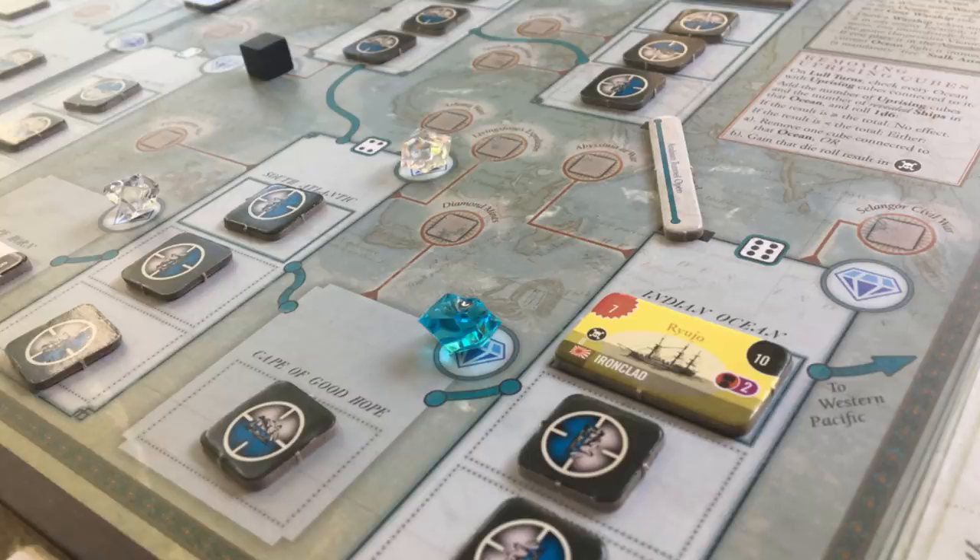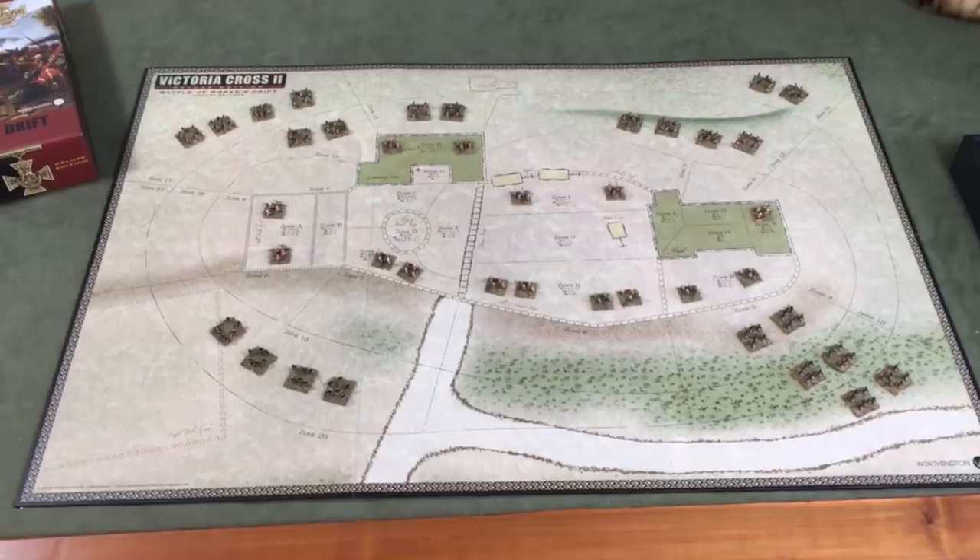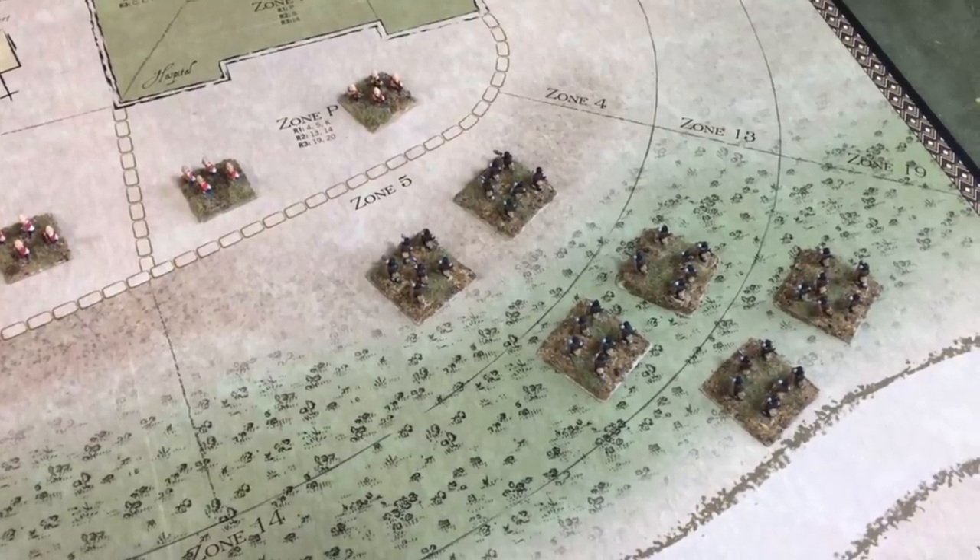I know what some of you are probably thinking — I'm a miniature gamer, I don't want to push around cardboard pieces on a game board. I get it. But these are desperate times, and desperate times call for desperate actions. You can do it, I believe in you. Also, many board wargames can actually be pretty easily recreated on the tabletop. Sometimes it's just as easy as taking the same rules and substituting inches or centimeters instead of hexes for movement and firing range. Another thing you can do is substitute your miniatures for the cardboard counters on the game board. That's what I did with my Anglo-Zulu War forces while playing Victoria Cross 2 from Worthington Publishing. In short, board wargames these days offer a tremendous opportunity for some challenging and exciting solo wargaming experiences.